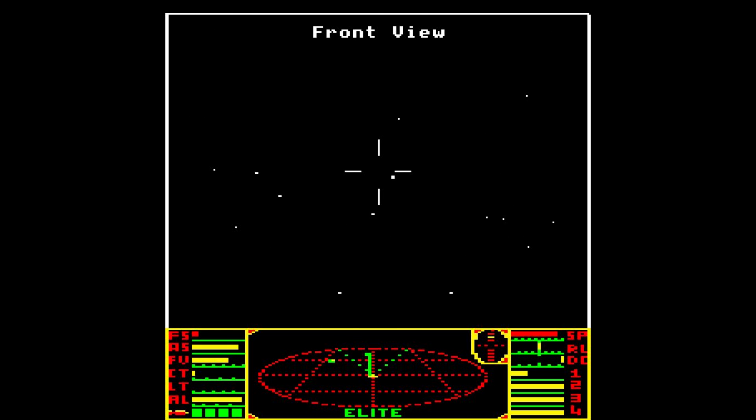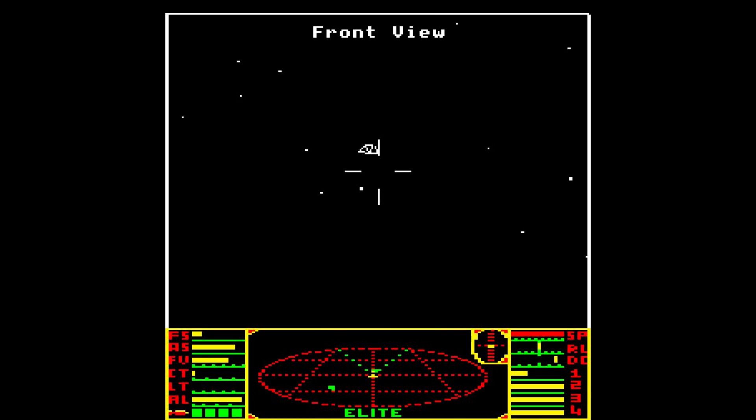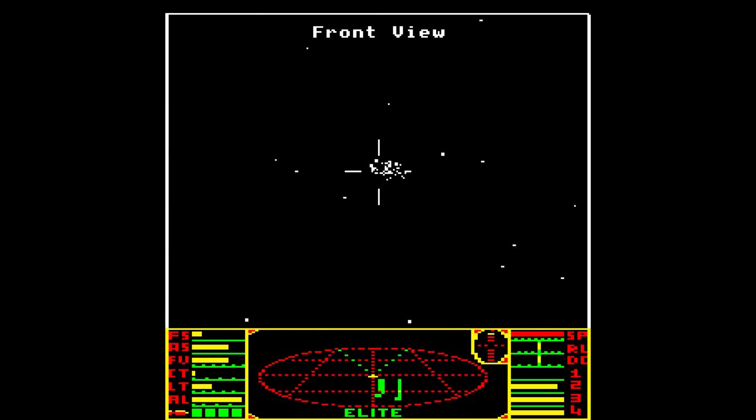Why are there so many pirates coming my way? Is it because they want all the alcohol in my cargo bay? There were some minor people complaining about things like narcotics being available for sale. I thought this was supposed to be a relatively secure system, but apparently not. I'm not wanting to use my energy bomb just yet, because that would obliterate everyone. I'm getting better at this, adjusting for its archaic nature.